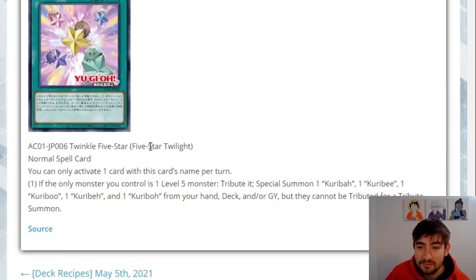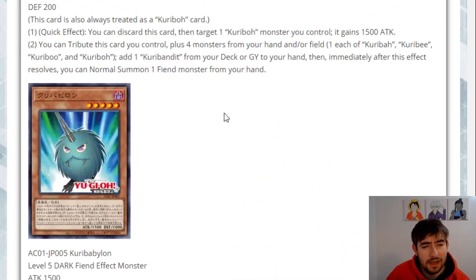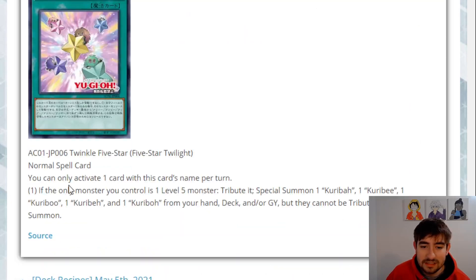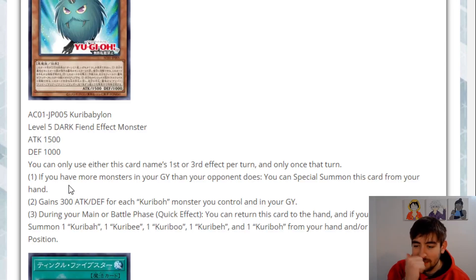The last card is Five Star Twilight. This is a normal spell you can only activate once per turn. If the only monster you control is a level five monster — like Karibabalon — tribute it to special summon a Karibs, Karibi, Kariboo, Karibak, and Karibo from your hand, deck, or graveyard, but they cannot be tributed for a tribute summon. I'm confused by that because if you already had Karibabalon out, he can already tag into them. It's basically the same effect, except his effect is actually better because he returns himself to hand.